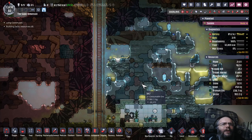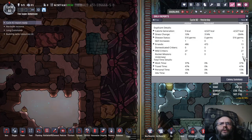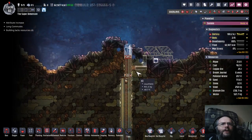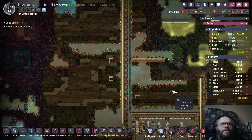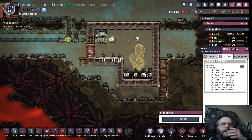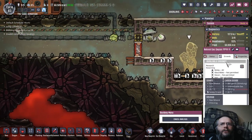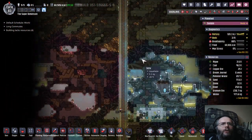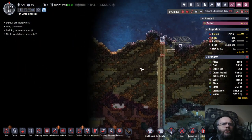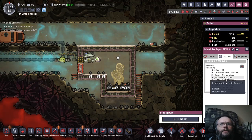Oh yeah. So food is still slipping a little bit, but it's fine. A little bit of germs, but not bad, and oxygen is good — very, very good. Now I can't see the progress bar on that, but it looks like it's very close to being done. There is our glassworks. What should we research next? Actually, I'm going to deliberately not pick a research because I want Stinky — he's the same guy that does the analysis — I want him to work on that first. So that's his number one job.